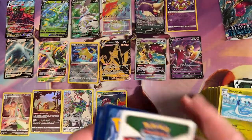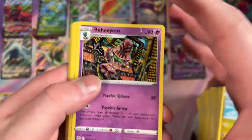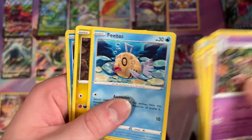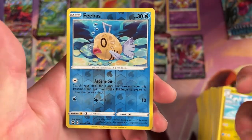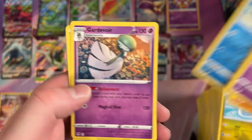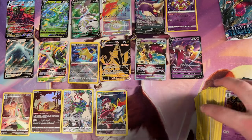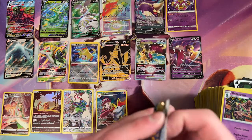Baxcalibur — I don't think we've seen him yet. A Reverse Holo Feebas and a Rare Gardevoir. Oh, I think that's the Gardevoir we got the special one of — yeah, this guy down here.